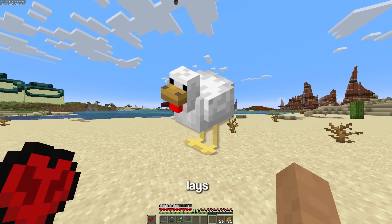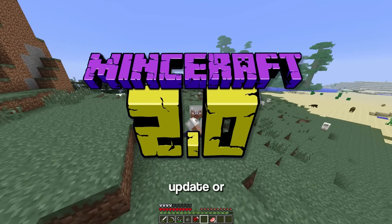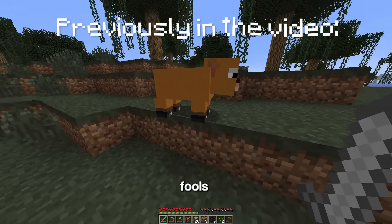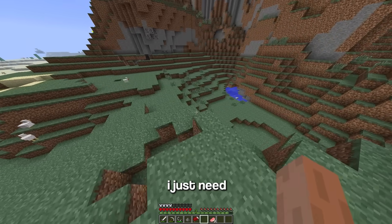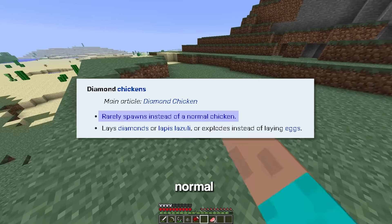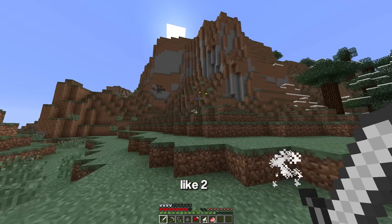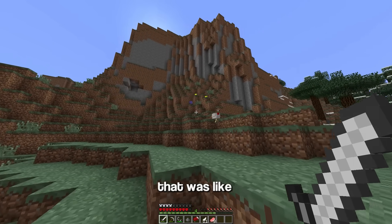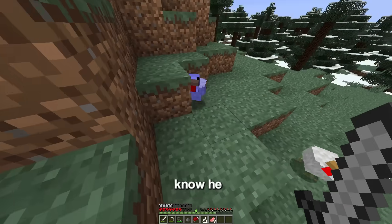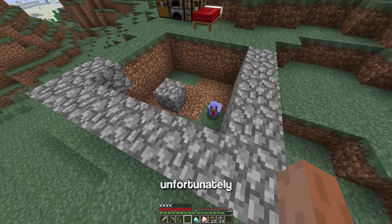The next mob is a chicken that literally lays diamonds. To find this mob, I need to go to the Minecraft 2.0 update — the 2013 April Fool's update I already visited. It says on the wiki it rarely spawns instead of a normal chicken, and I'll know I found it because it's literally blue. That was like one minute of searching. It attacks me, and apparently diamonds aren't the only thing it lays because I've been getting some lapis too.